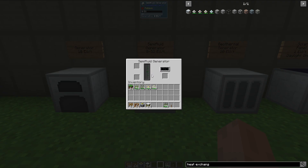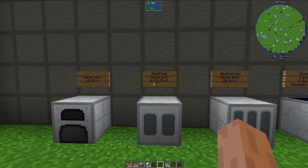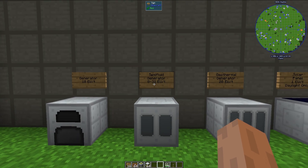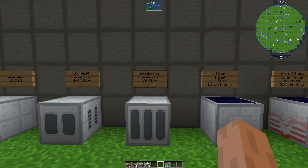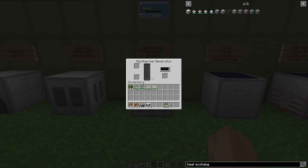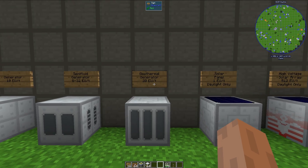It can burn things like crude oil or refined fuel, and it can produce anywhere from 8 EU per tick to 32 EU per tick, dependent upon what fuel you use. Next is the geothermal generator, and that actually uses lava to generate 20 EU per tick.